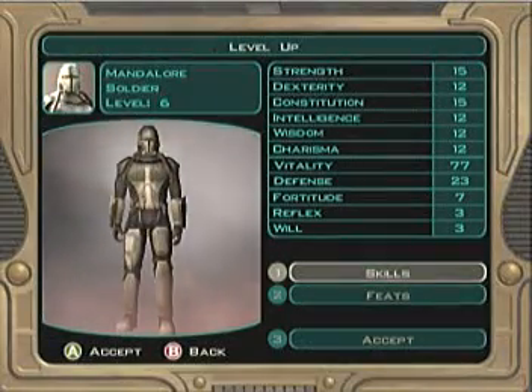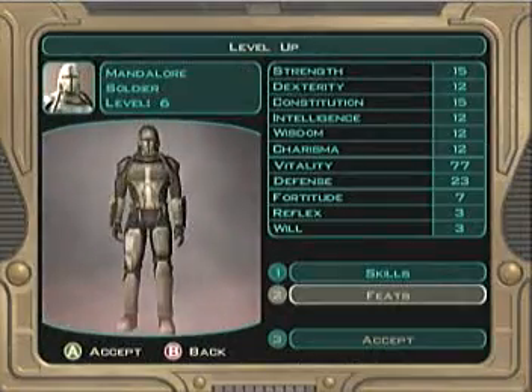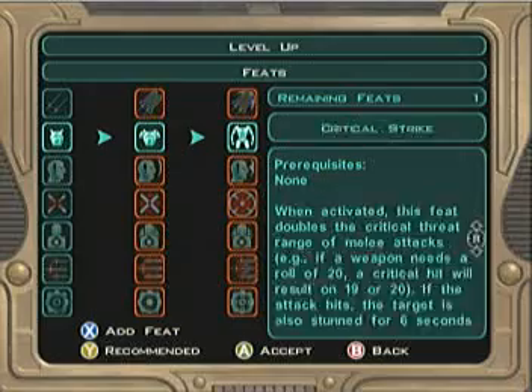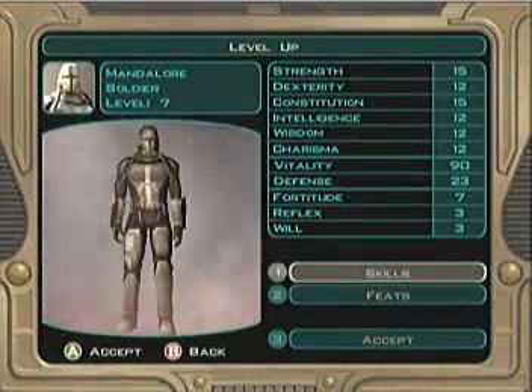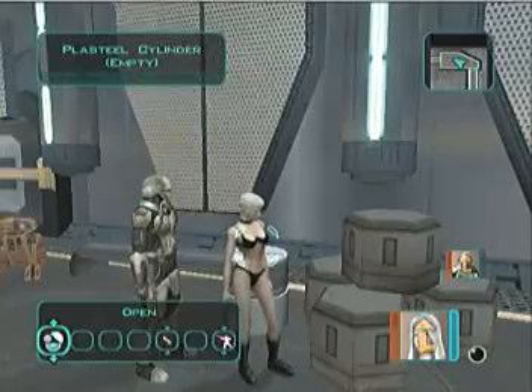Let's get Mandalore ready to go to the next level here. Whatever skills work well for him. As soon as he goes to Level 7, now they're both ready to go to the exact same level.